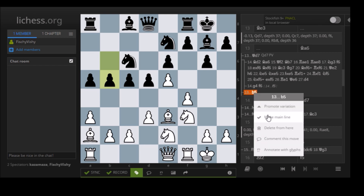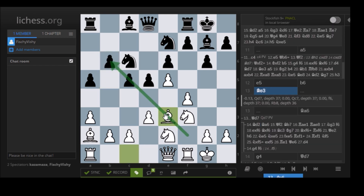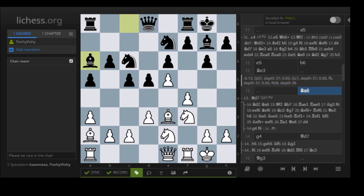Bishop E3 also avoids some checks on this diagonal with the Queen going to B6. It's mainly to develop, and maybe later Bishop F2, Bishop H4 can be played — an idea in the Stonewall defense and attack, where you maneuver the bishops in that manner. Now Bishop A6, again putting pressure on D3. You can't go C3 because D3 would hang. But later we see Stockfish goes for Rook D1, and then C3, D4 is played anyway.